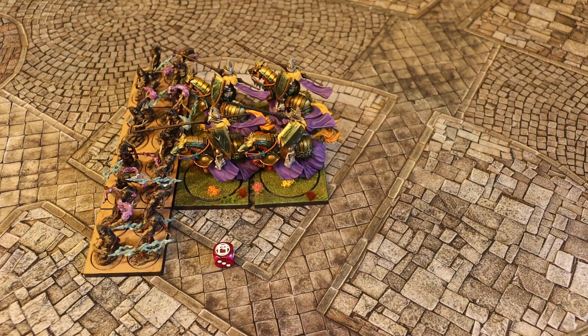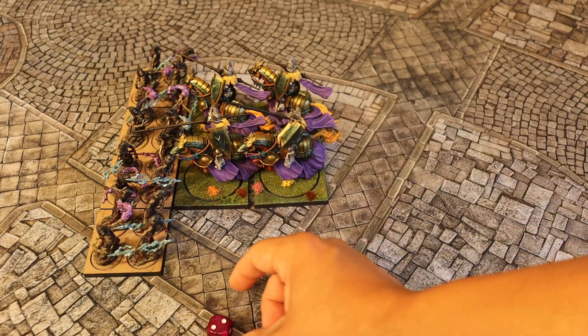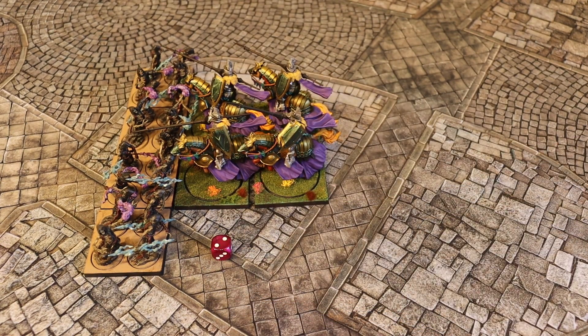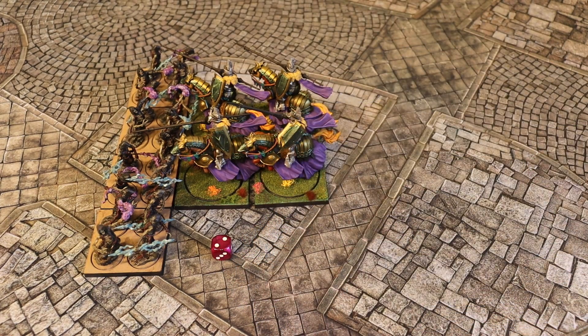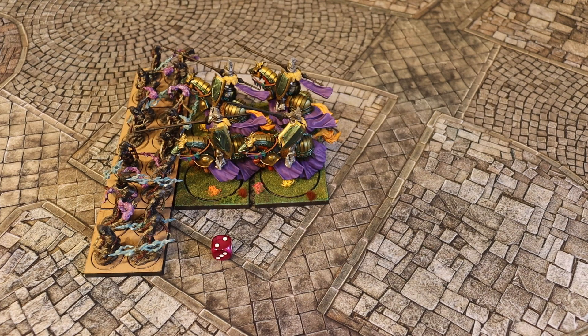So in order to do the reform, we're going to roll a die and compare it to the characteristic of three. It's less than or equal to three, so that would be a clean reform. In this case, they would just take their reform action and make sure they reformed into a legal formation.